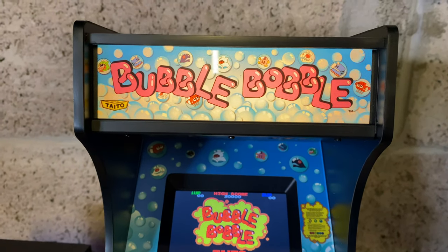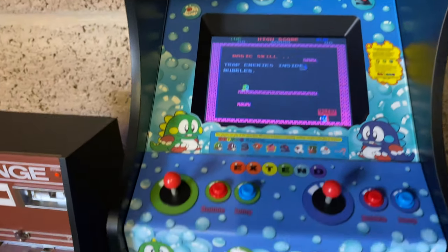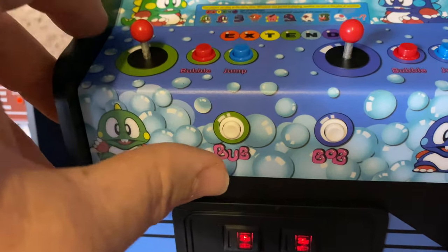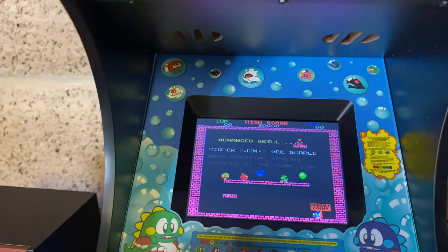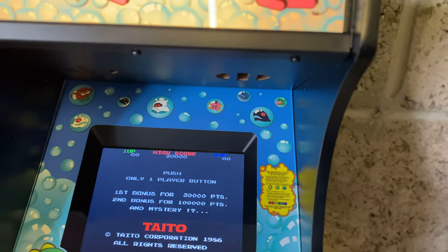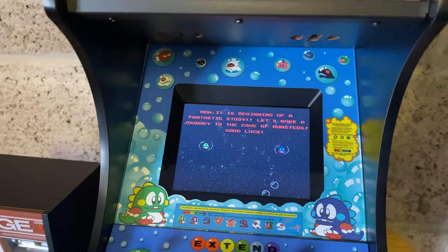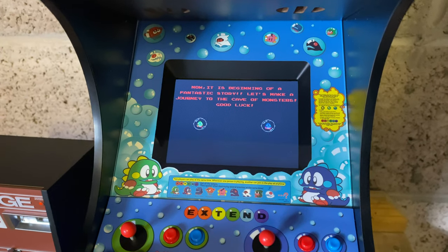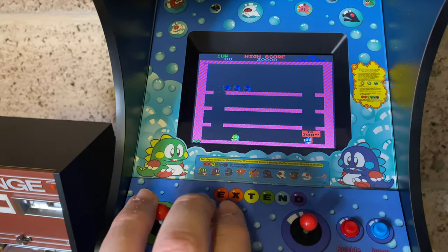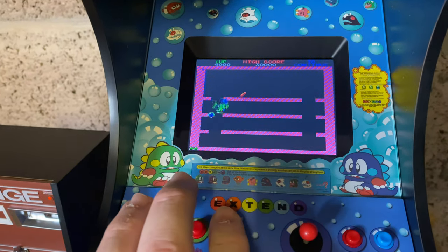Look at that marquee - that is absolutely beautiful. The sound quality on this cabinet is fantastic for something so small. That was another thing I didn't realize - I was trying to start the game by pressing buttons, but the coin door 'return coin' is actually the credit button. Just listen to those speakers - for something this small, that is great sound quality. The ROM they've got in here is the arcade ROM, so everything you're playing on this Quarter Arcade is just as you would play it in the arcade.